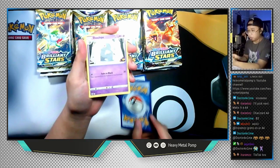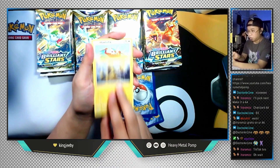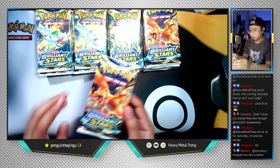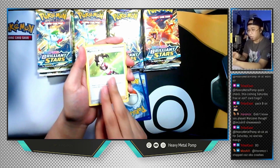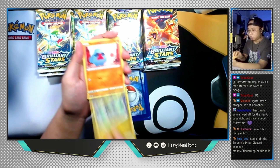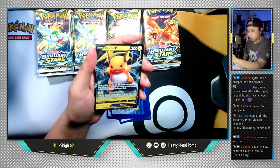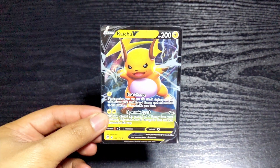Let's do another Shaymin pack. Fire Energy, Weavile, Duskclops, Morgrem, Clefairy, Midoof, Electabuzz, Hawlucha, Weasel, a reverse holo Gibble, and the last card is Wormadan non-holographic. Let's do another Zart pack. Psychic Energy, Team Yell's Cheer, Marnie's Pride, Grotto, Castform, Chimchar, Beldum, Exeggcute, Nosepass, a reverse holo Gabite, and the last card is Raichu V — that is so cool, god damn!